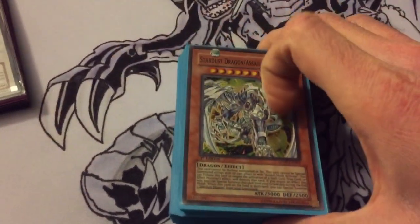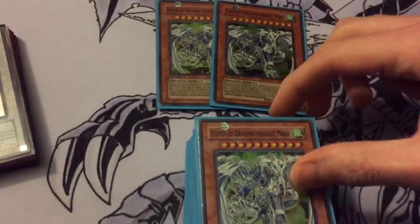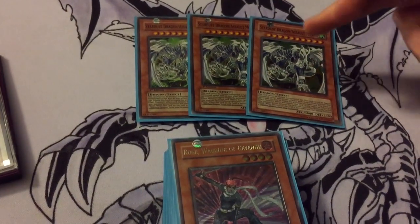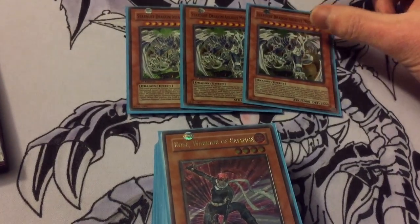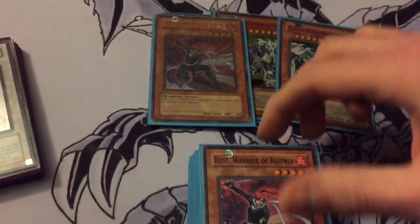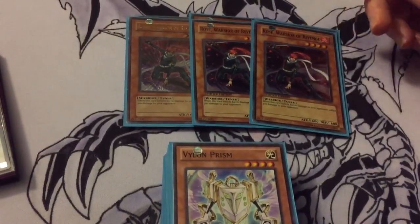For monsters, we're running triple Stars Assault Mode — that's the main card we're going into for the deck. It can get a spell, trap, or monster effect, and when it dies you can summon a Stardust from your graveyard, so pretty decent. And triple Rose Warrior — we pretty much just use her because she's a level 4 warrior tuner so you can search your ROTA.